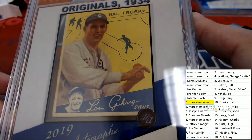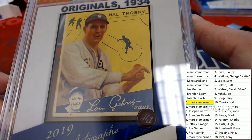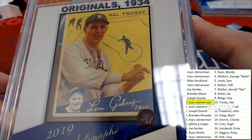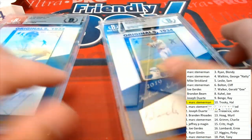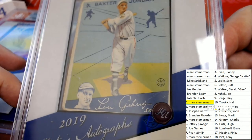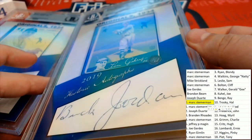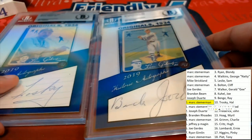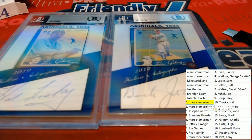So we had a couple of these Goudeys come out — nice going, guys. Those are really, really cool hits to have come out in the box break, along with the signatures of the players.